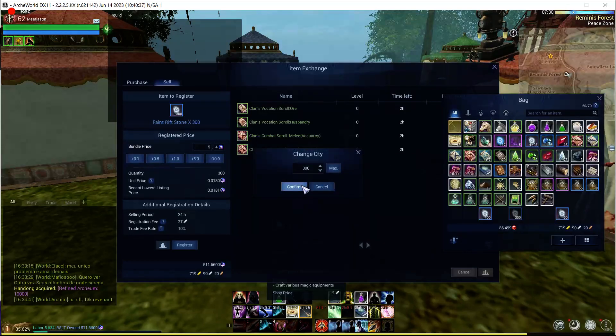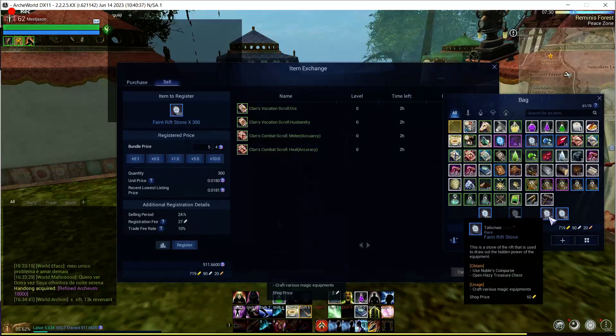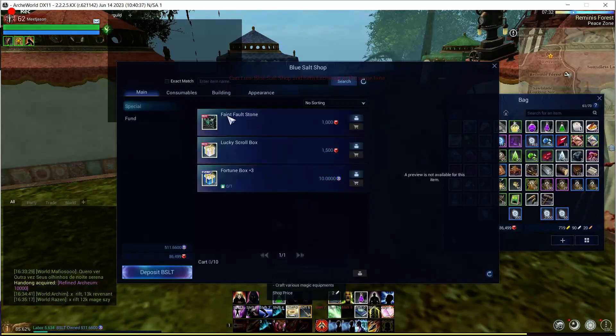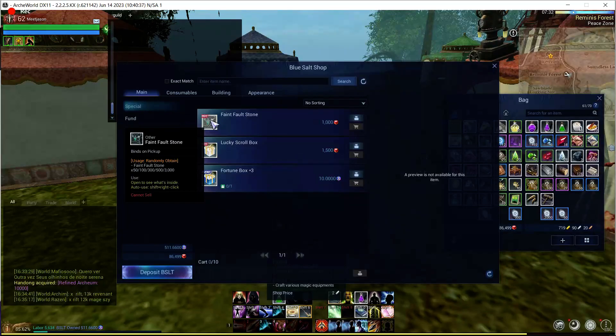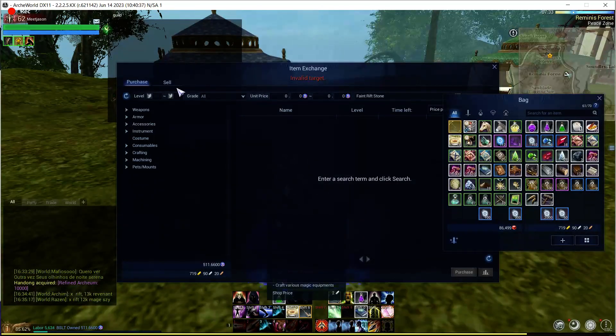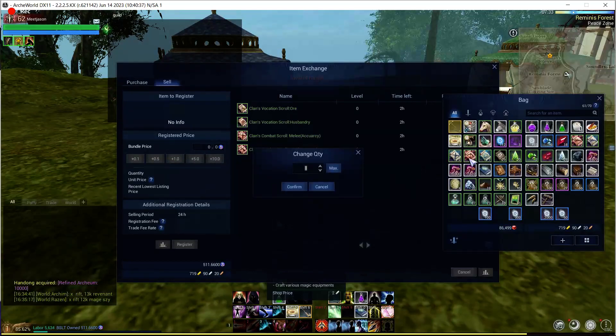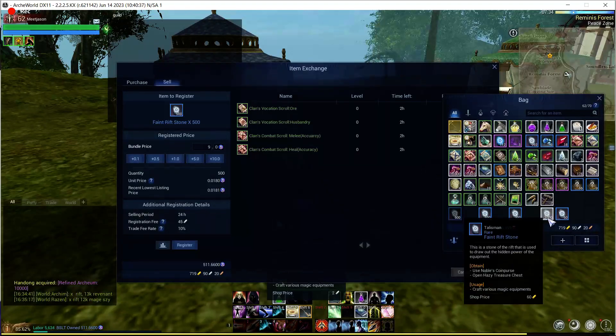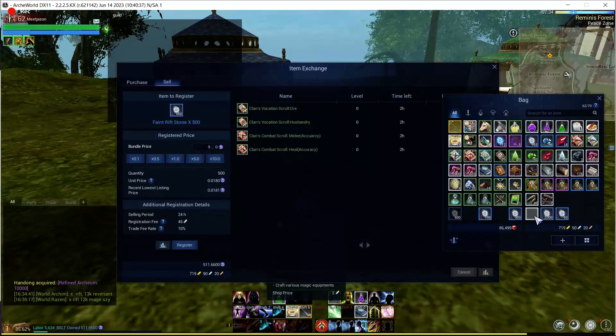Only when we end up getting 3,000 do we actually start profiting on these things. If we get 3,000, we've now profited a whole bunch — 54 BSLT. And a 500 would be a slight profit at 9 BSLT. So in order to actually profit on that box, you have to hit either a 500 or a 3,000 to make it worthwhile. Definitely not worth doing, in my opinion.